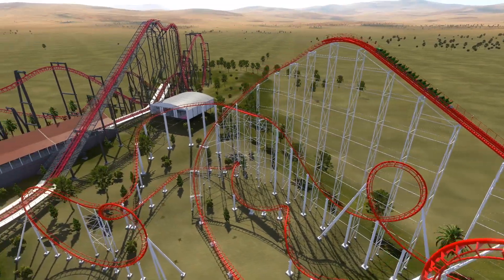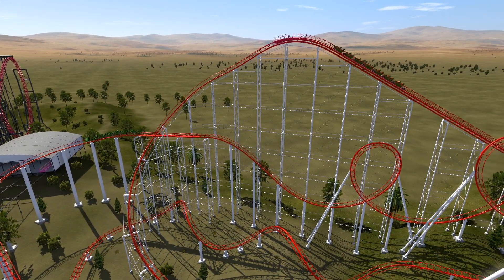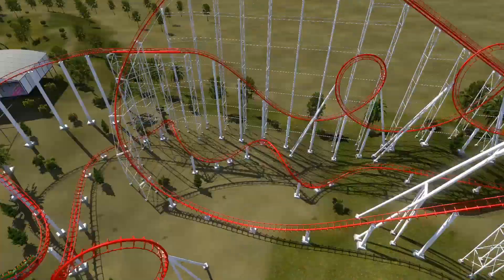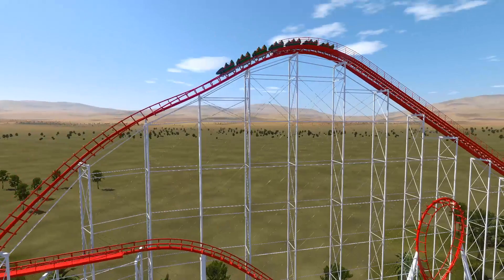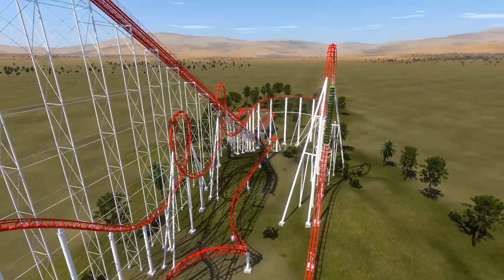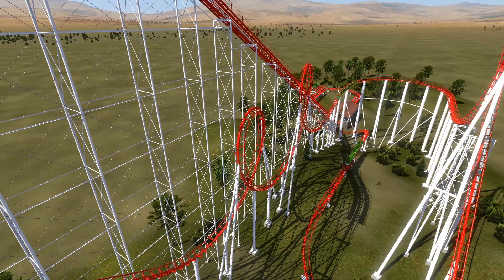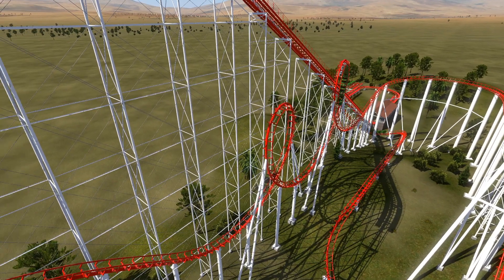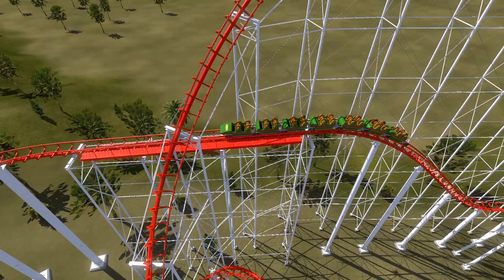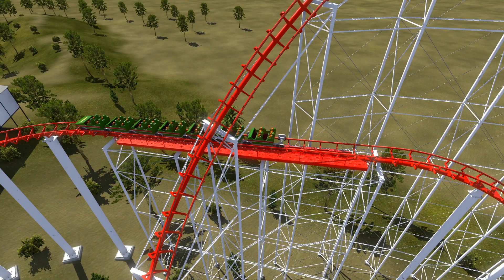We'll place it in automatic mode for No Limits 2, but this reveals another lesson about how the simulator works. As soon as the next block clears, No Limits 2 restarts the lift immediately — you'd never do that in real life, because this train won't make it into the next block section before the other one does. So this train actually stops in the mid-course brake run. In real life, that means maintenance has to come back out — the ride system isn't worried about each individual train stopping, it cares about whether it's recognizing where a train is.